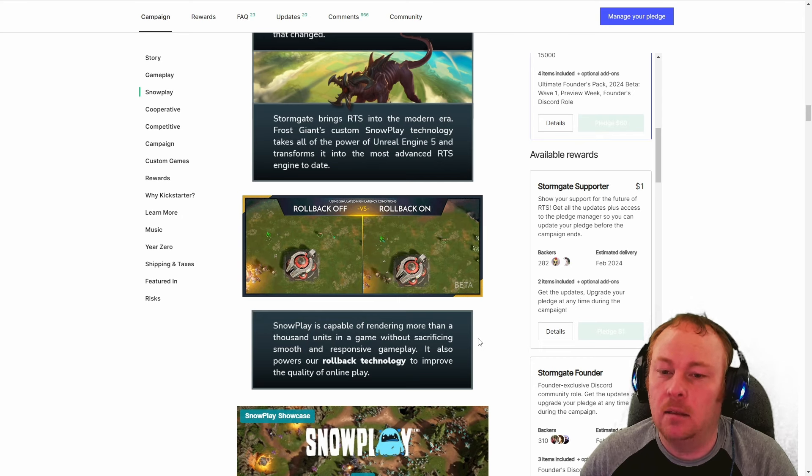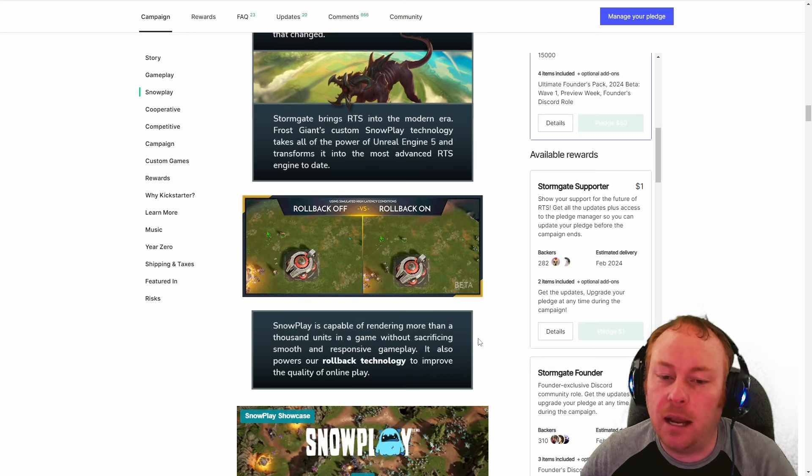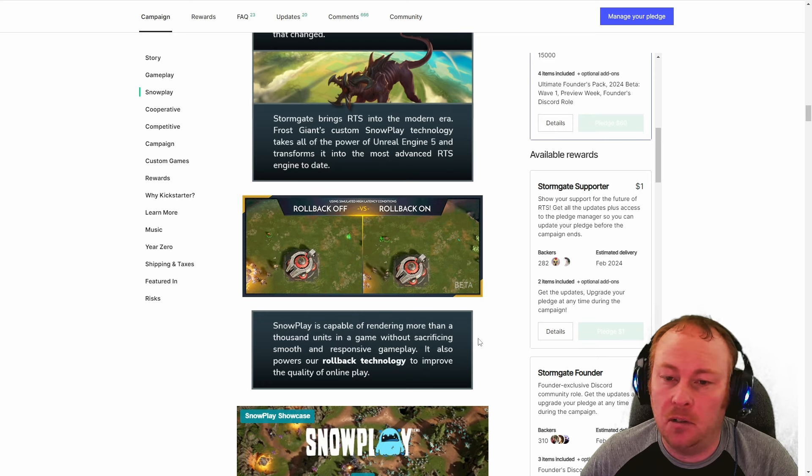In an RTS, a lot of the time you're building your own base separate from your opponent and not interacting much. So during those times, even with high ping, there's no reason to roll back because nothing your opponent did would change your actions. The only time you'd notice stuttering on high ping is during a really big action-packed fight. The vast majority of the time you won't notice anything — it'll feel like zero ping.